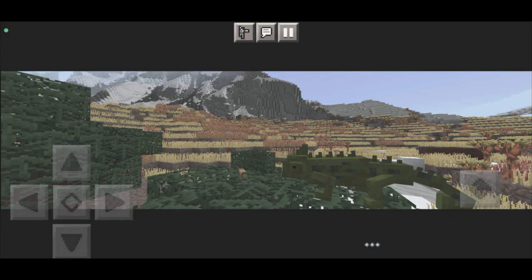Before we continue, I just want to say I'm sorry, but the footage got corrupted. I'm sorry if I just skip to the end. To summarize, you're supposed to be camouflaged in the ground — turns out you cannot hide in the snow. I had a lot of failures and it took a while, but anyway, just wanted to let you guys know that the footage got corrupted. Sorry about that. Continue on with the video.